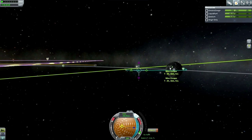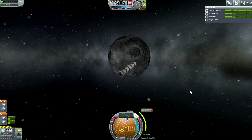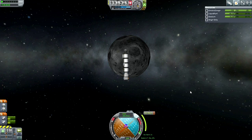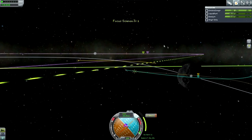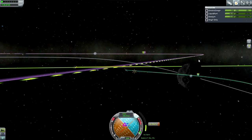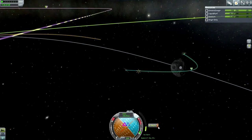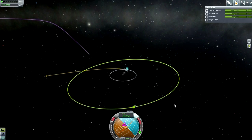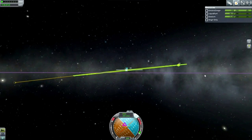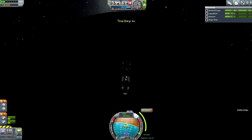I plot to correct my inclination with respect to Minmus, which is easier to do here — you get a little boost from the Moon's gravity. This is the inclination change burn; probably need a little more later on. Zooming out, you can see my trajectory is now lined up with that of Minmus.